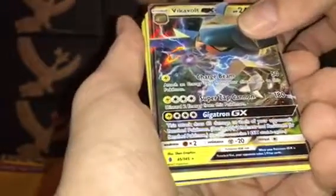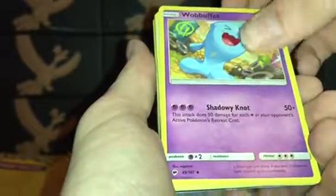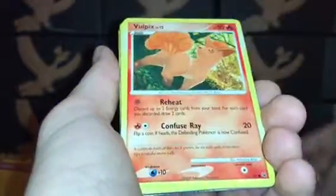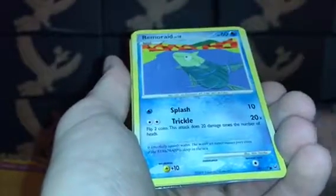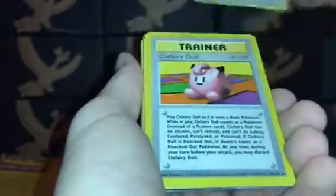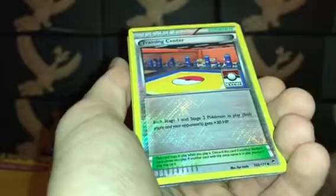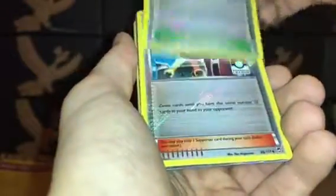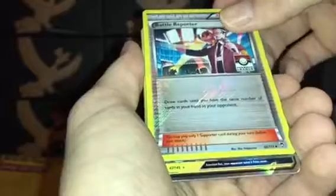Fossil first edition Recycle, Southern Islands Raticate, Southern Islands Exeggutor, Guardians Rising Vikavolt GX. For some reason a Wobbuffet from Burning Shadows, a Platinum Vulpix, a Platinum Torkoal, Platinum Rampardos, Platinum Tauros.